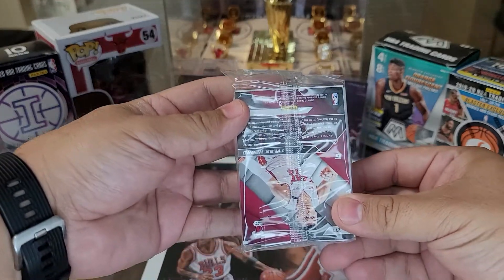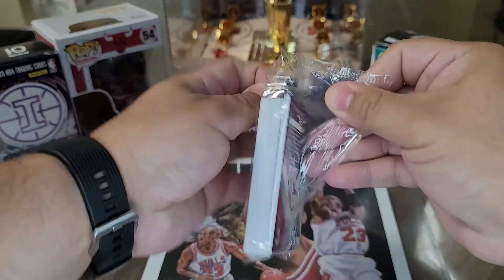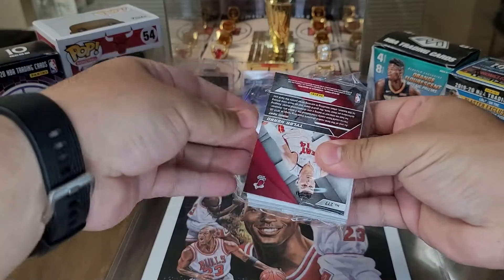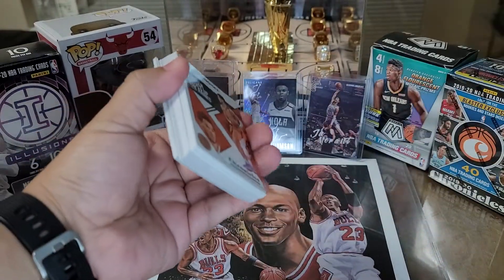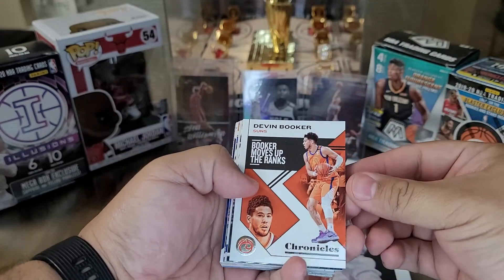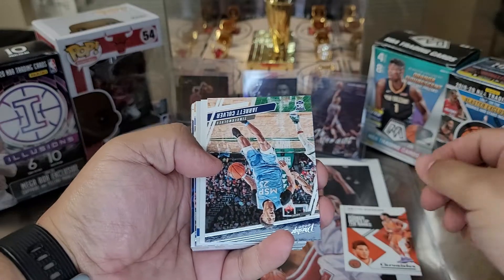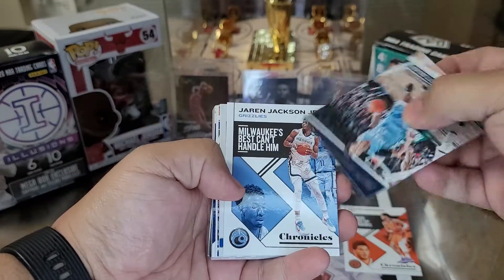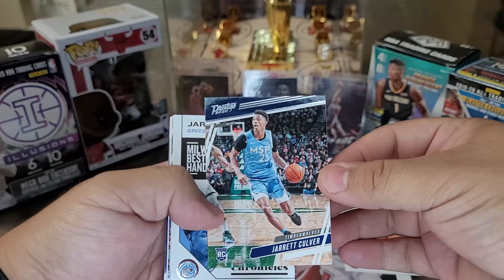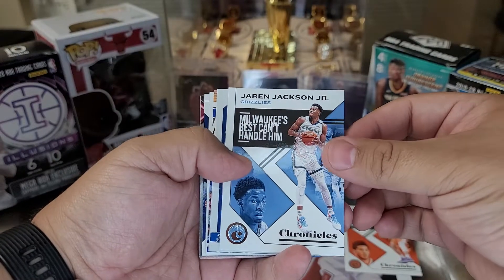We got Tyler Hero in the back already — looking good. See what we can get out of this nice hanger here. Alright, wish me luck. Got a Devin Booker, as you could tell. These go back and forth, don't they? Jared Culver — put my rookies here. Then we have Jaren Jackson Jr.